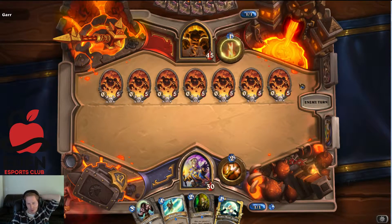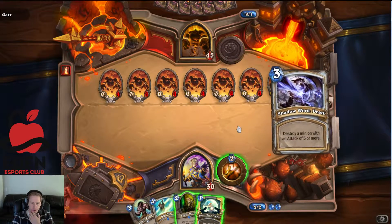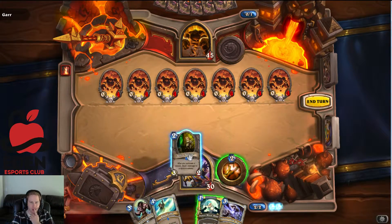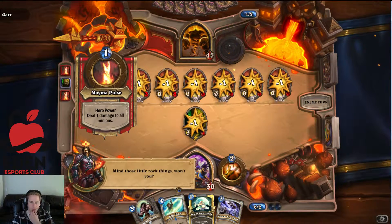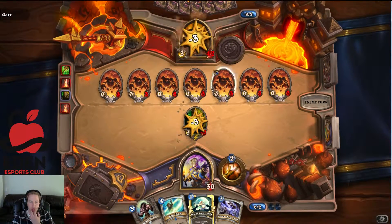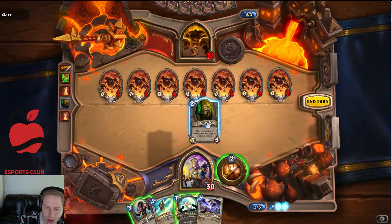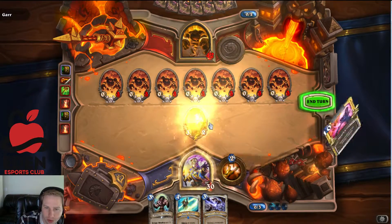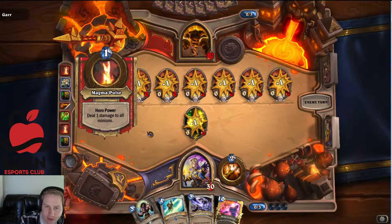We're gonna pass turn one. We just have to play this on turn four or five. Playing Knife Juggler is probably okay and then Mind those little rock things. He's gonna use himself - he does have 45 health. I don't really want to use Raging Worgen right away because I don't want to dispel it. We'll hit him this turn and then Mass Dispel - so this will be a 3/2.